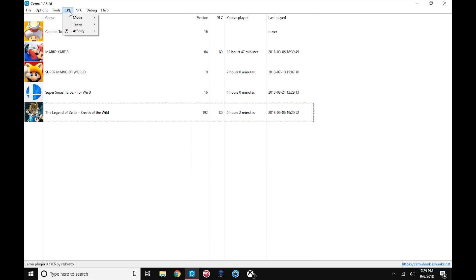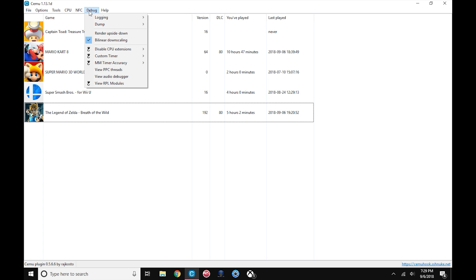Go into CPU. Mode for me is set to single core just because it's reliable. If you've got an i7, switch it over to dual core or triple core. Under debug — I think this is one of the more fast speed-ups here — you can go down to the custom timer and instead of semi default switch it down to QPC. Once you click on that, let the drop-down disappear and go back into it and select one time speed. Then go down to mm timer and hit one millisecond instead of system default. And that should be all for the CEMU settings.